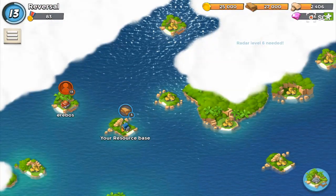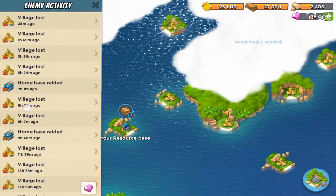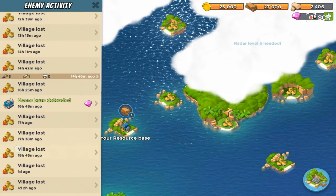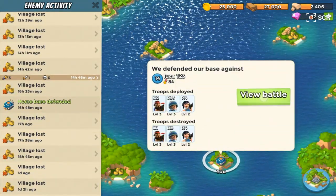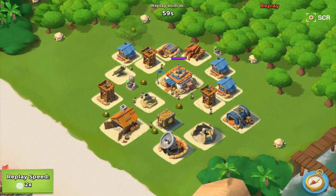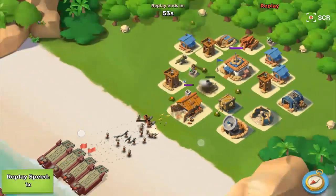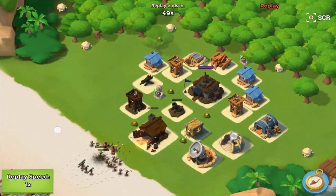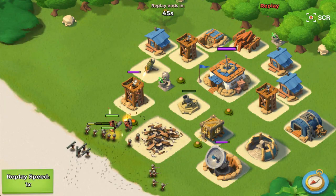I'm going to show you guys a really cool defense that we defended with our new base. That was the first attack that we had, and we defended it — and we're going to get some diamonds, that's really cool. So I'm going to show you guys what happened here, and I think it's exactly how I intended it. This is the replay. He comes with Riflemen, Heavies, and Zookas, and he just goes with them all at once. And there's a shock bomb which we talked about earlier, but they all spread out.